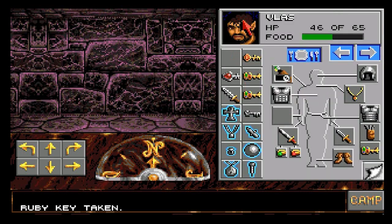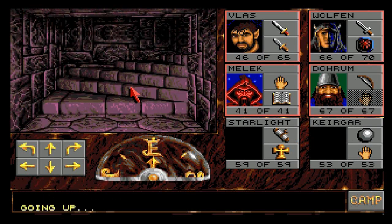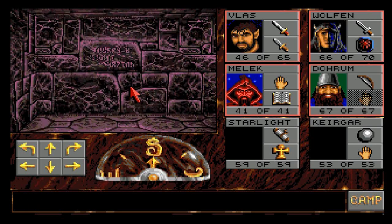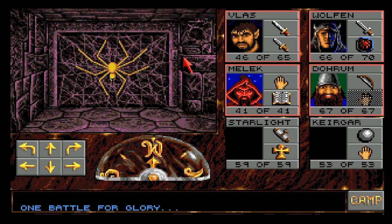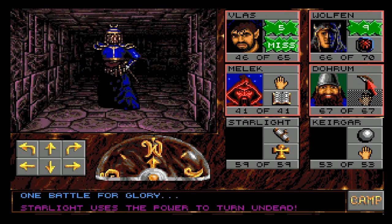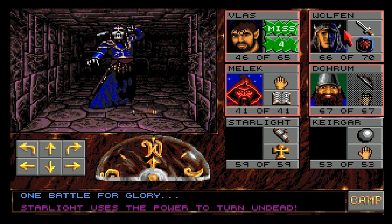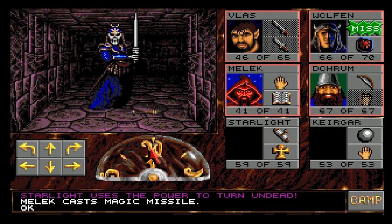You end up with a weird ruby key, which is a bit bizarre. Let's go up these stairs - this is kind of like a branch. You can bypass a certain degree of portal use by going this way. One battle for glory - slicing through stupid undead getting confused and spun around.